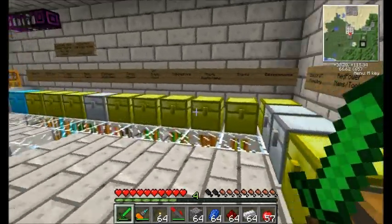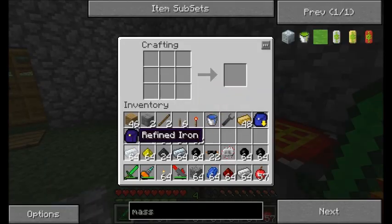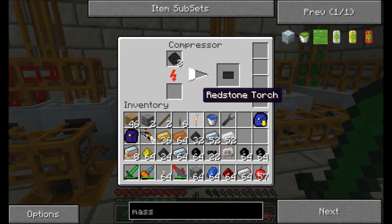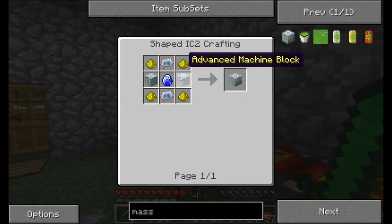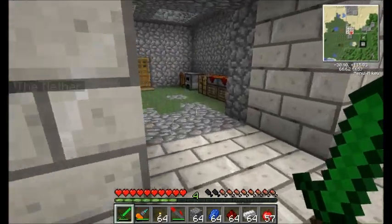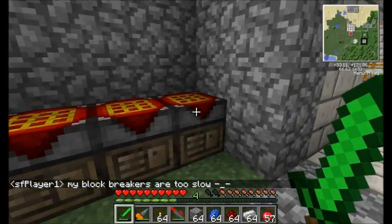I probably need two of that refined iron I cooked up, wouldn't hurt. Two advanced machine blocks — and I'm going to need a diamond. Boy, oh boy, expensive recipes. And I'm going to need one, two, three, four electronic circuits. Two of them need to be upgraded, two of them don't. That's why I'm doing it this way. Two and two.